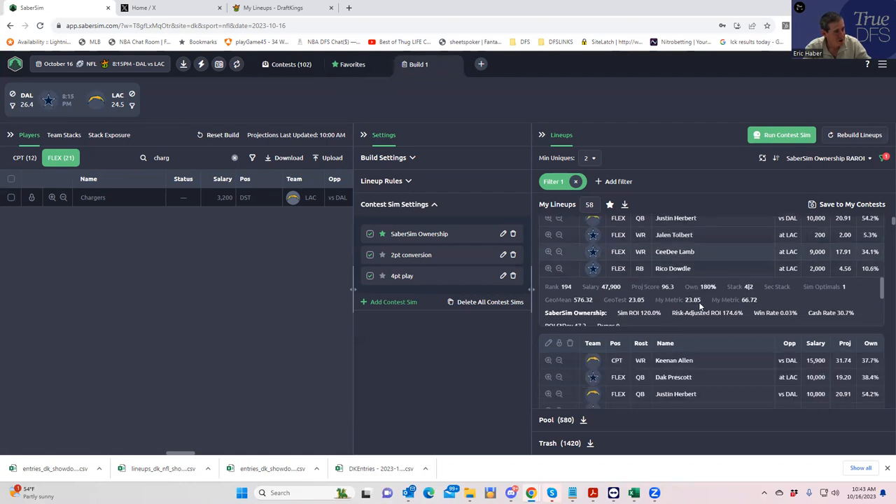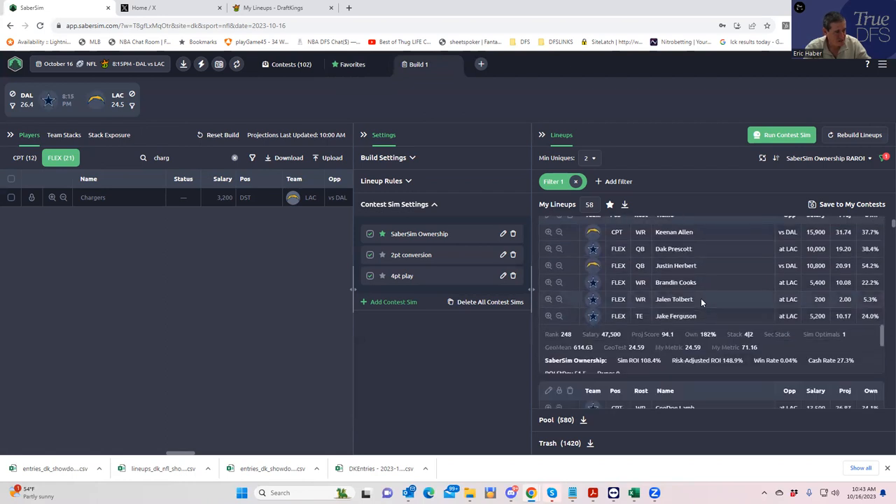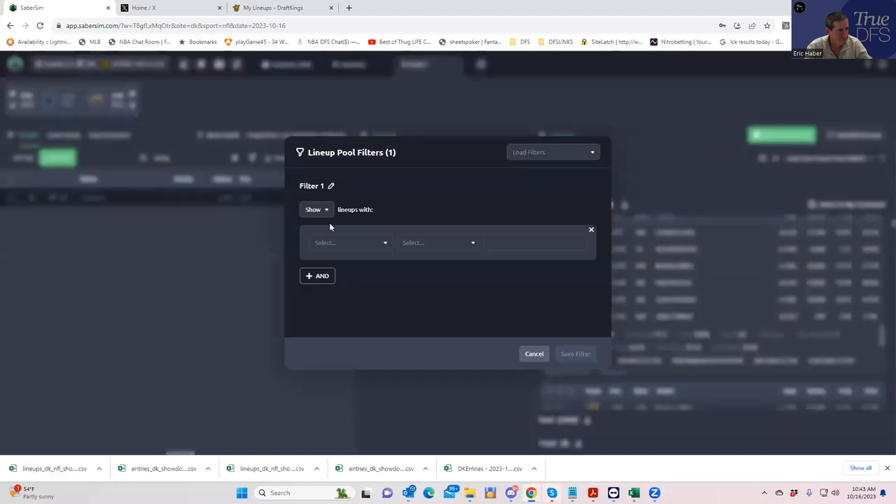This is lineups with less than $2,000 left on the table. Let's save these to CSV — we'll call it '58 no defenses 2000' so I know what it is. Now let me go back to the geotest filter, set it to less than 20, and we get 42 lineups with no defenses.